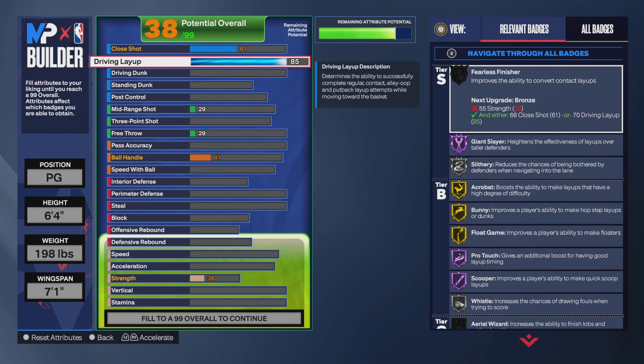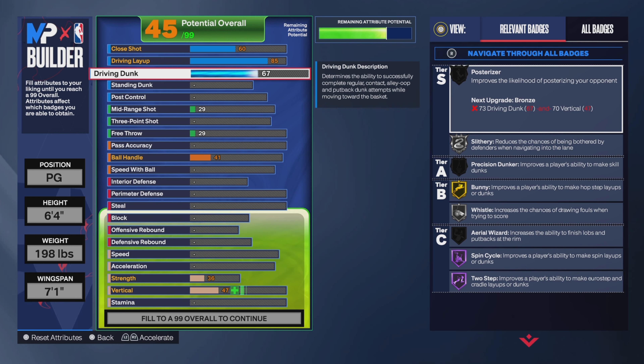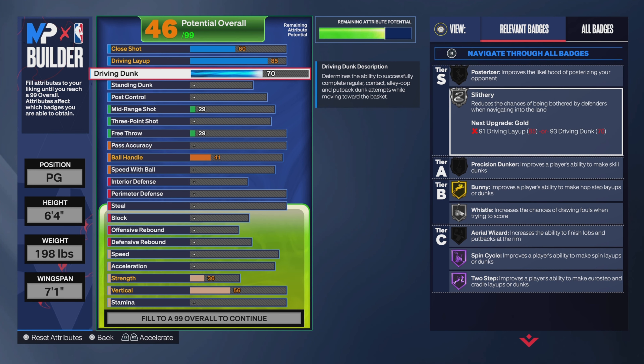Layups over dunks — I'm telling y'all, the way you make layups on here and finesse around the rim with that Pro Touch, you're not gonna miss unless you can't time your layups. For driving dunk, in this game you only need a 65, 70, or 75 — you don't have to go over 75. We don't want to Michael Jordan or Julius Erving dunk, we just want to put the ball in the rim and not get dunk-blocked. We're going 70 driving dunk. No standing dunk, no post control.